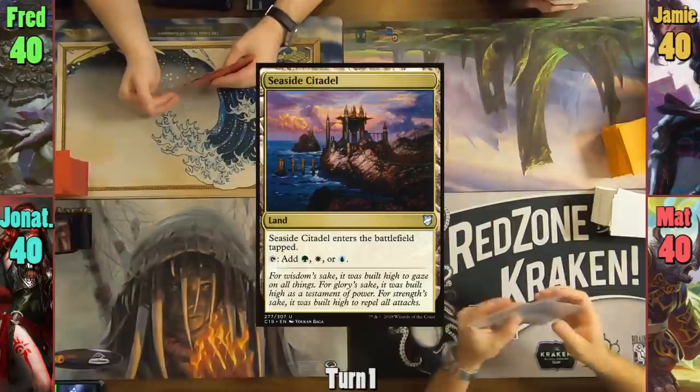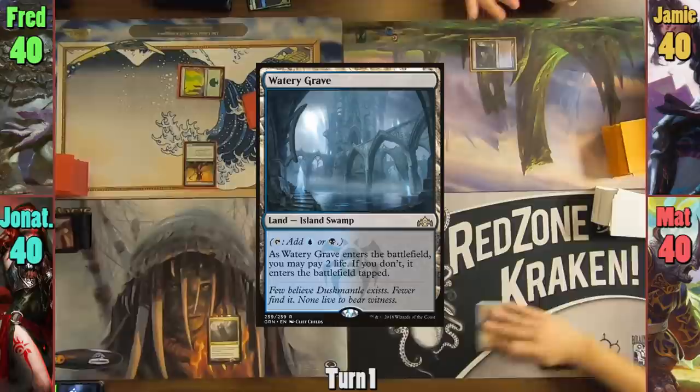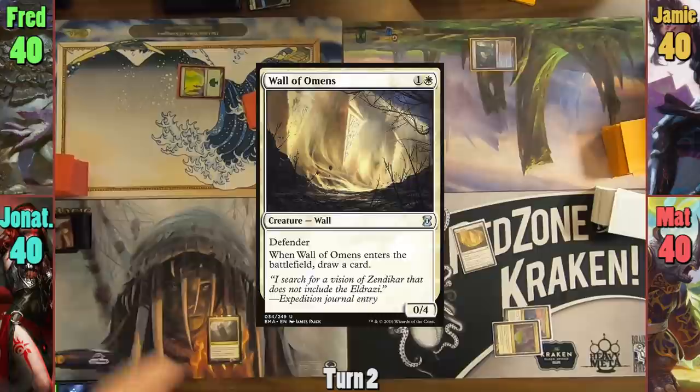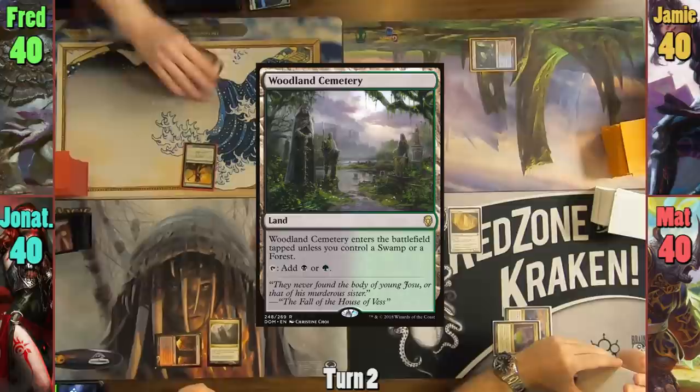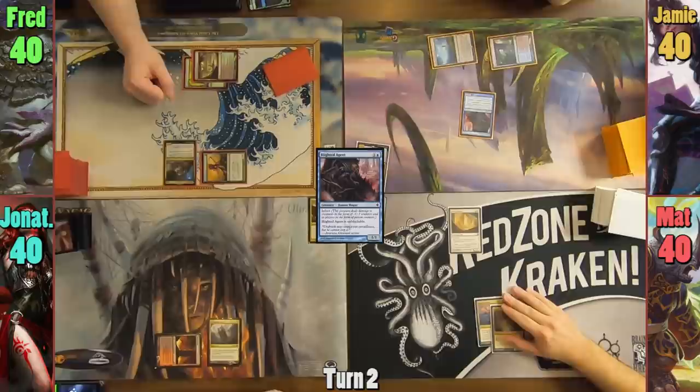Matt plays a tapped Seaside Citadel, passing. Jonathan plays a Command Tower and passes. Fred plays a Forest and drops his Elves of the Deep Shadow. Jameson plays a tapped Watery Grave, passing. Matt plays a Reflecting Pool and casts a Wall of Omens, drawing as it enters. Jonathan plays a tapped Blood Crypt and passes. Fred plays a Woodland Cemetery and out comes Slimefoot.